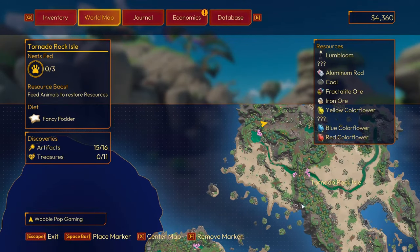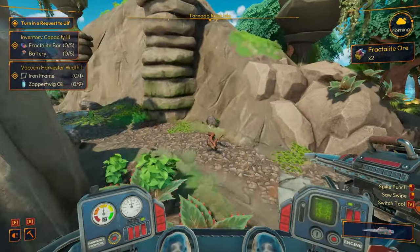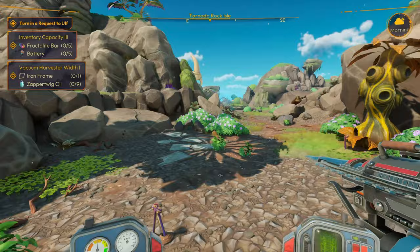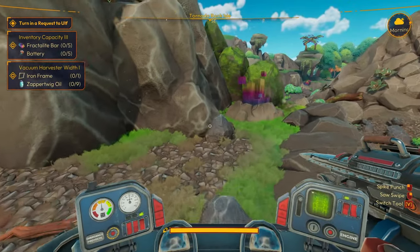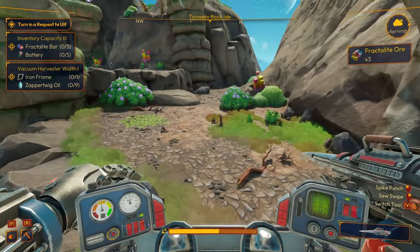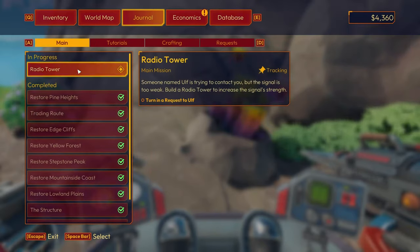Alright, we made it over here. I'm starting to think Lolan's might be a better place — this is the first one I've seen over here. I'll grab what I can, and glow wood — we need glow wood too. But I haven't seen a whole lot of fractal. Actually, that was the only one I've seen so far. Oh, there's some more right there. Drunk mech. There's some more fractal, I see some more over there. Alright, I think we're good. Collect this and head back to base, do some upgrading, and figure out what we're supposed to do. Turn in request to Ulf — turn in a request, okay, maybe we should do that. It might start some more stuff.